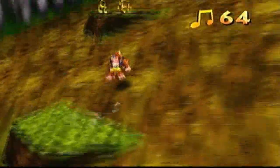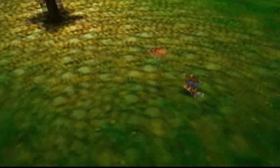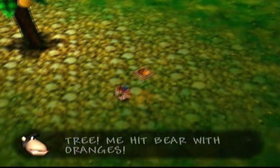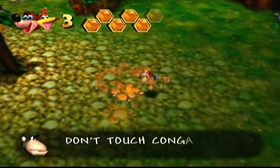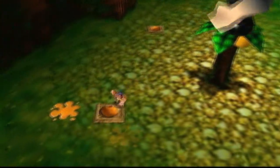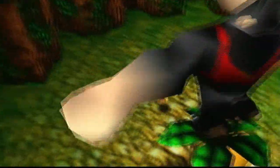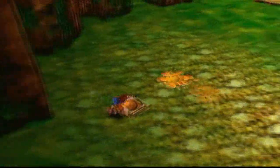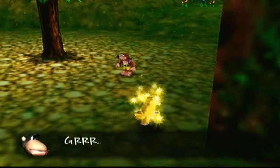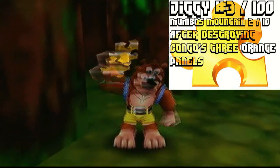Let's head over here and talk to this monkey. Hi monkey! He says: 'This Congo tree — me hit bear with oranges.' Don't touch Congo's blocks! I'm touching it — what you gonna do? Anyways, what you want to do is have Congo fire oranges at you while you're standing in place.